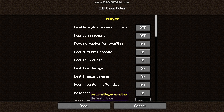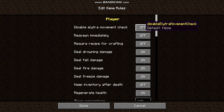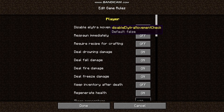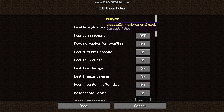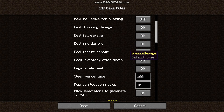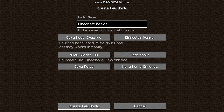So these are the game rules. You can set these at the beginning. If you've got cheats enabled, you can change them during the game. So disable player movement check — usually you want it off, but if it's turned on, basically it just won't check if your player is moving. Respawn immediately is also off. This is just your basic game rules already preset.